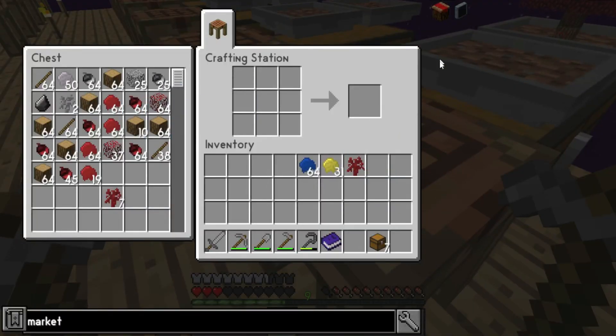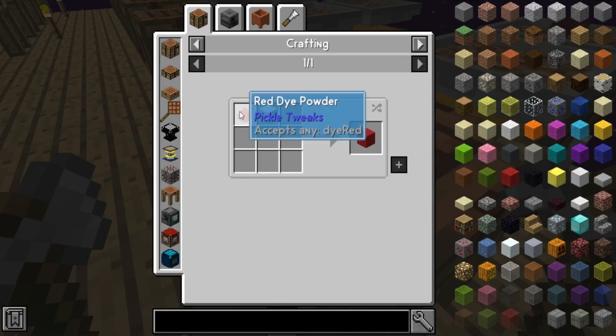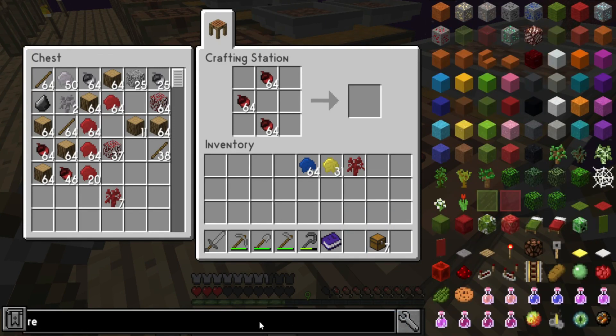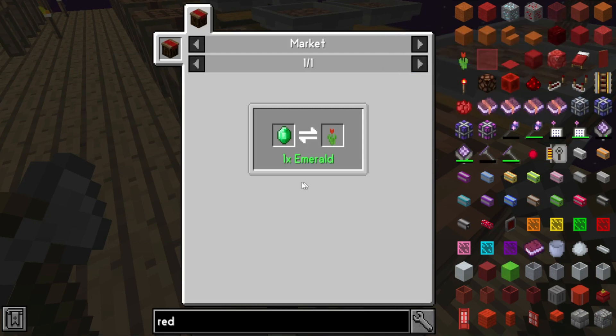My guess is it's like this — if it's like any of the other ones. How do we make red dye? I know how to spell 'red' because I remember from years of school. Maybe we can't actually do this yet.